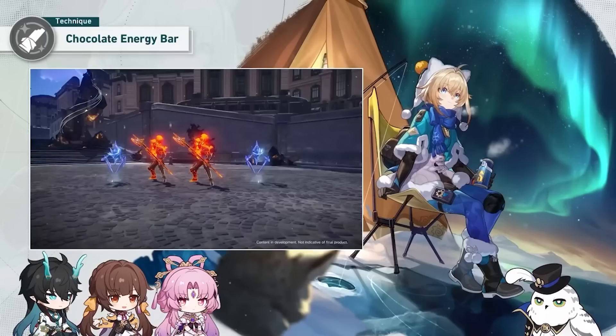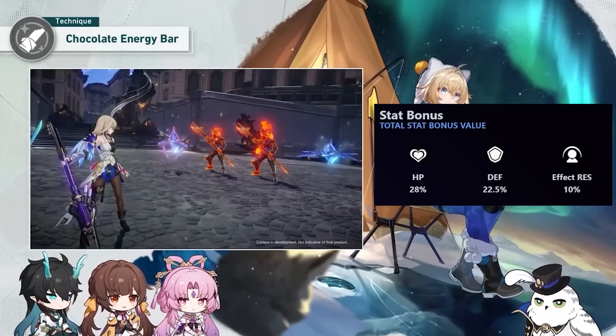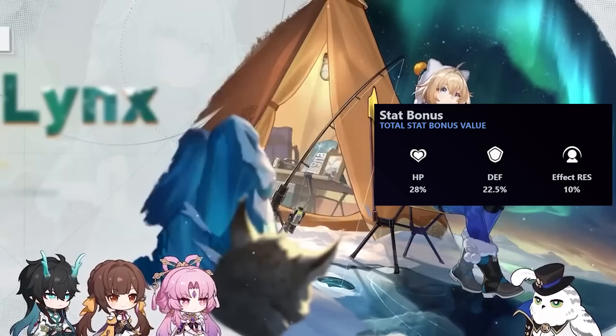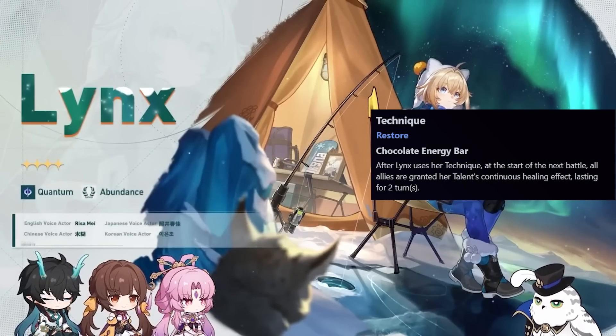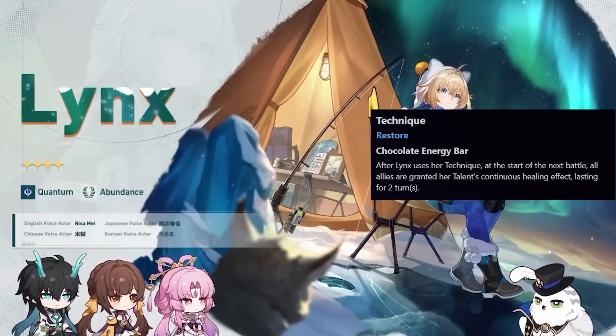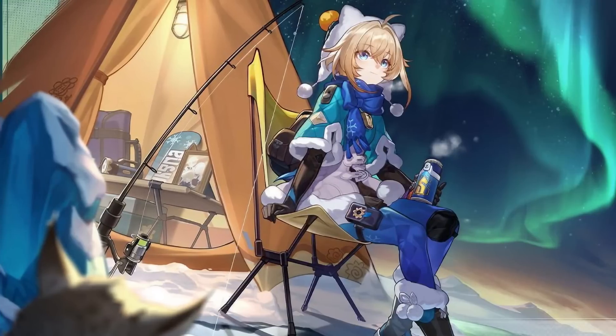When you unlock all the traces, you receive a total of 28% HP, 22.5% defense, and 10% effect resistance. Finally, using her technique will grant the continuous healing effect to all allies for two turns — actually three turns due to the bonus from one of her Ascension traces.